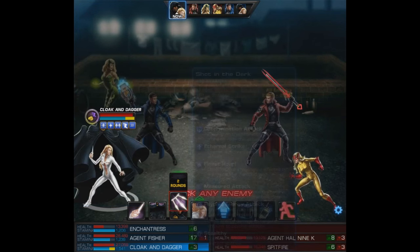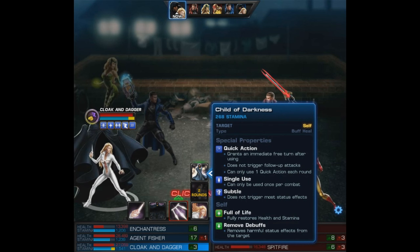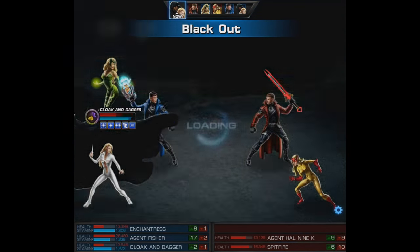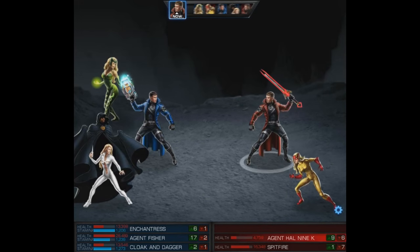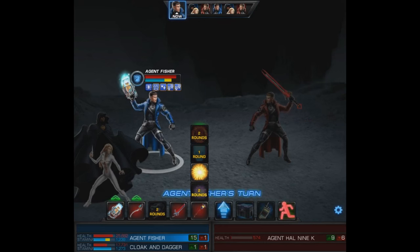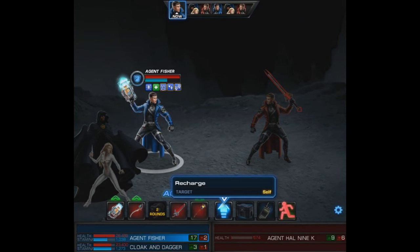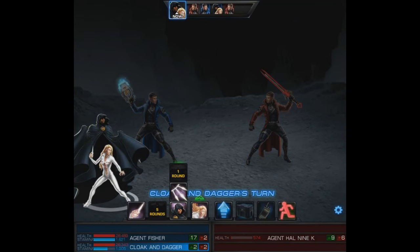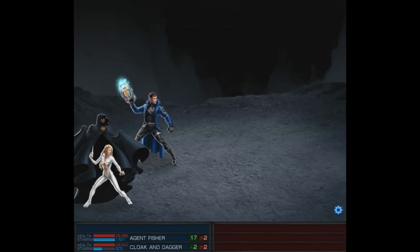With Cloak and Dagger we could use Shot in the Dark — it looks like it's going to do nice damage so it may be worth using now. Since they're at level 9 we also have access to Child of Darkness, a quick action that fully restores their health and stamina plus removes buffs, but we don't quite need that yet. After that preemptive counter we go with Blackout, and with the Lethal A-ISO it placed the Snare on their agent. He apparently is going to knock out Enchantress, but then their Spitfire is also gone. My agent will use Luring Light, then we'll recharge on Cloak and Dagger's turn. This time we'll use their level 9 — the first time I'm seeing it myself — then a Shot in the Dark to finish. We finish him off, not bad at all.